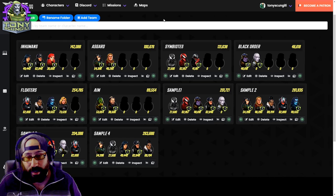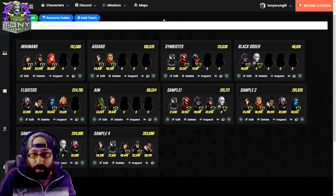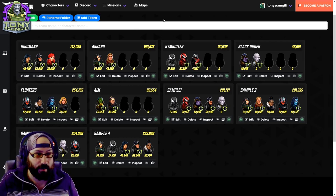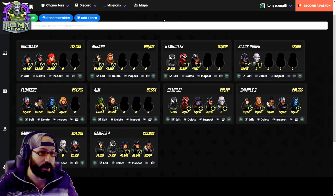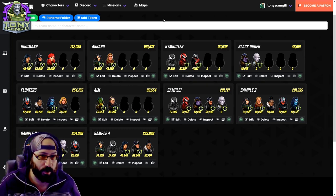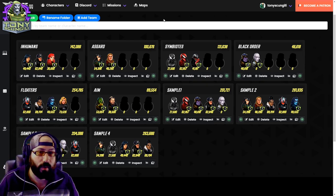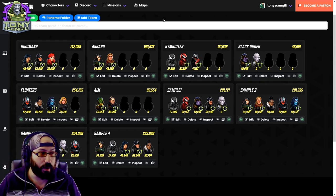Obviously you could use Hella on her own without needing Thor — just like you don't need Crystal in the Inhumans. If you just have investment in Hella, that will be okay; you can probably do pretty well with just her. But if you have both, that's a core team. If you are working on your Asgardians, those two characters — which are the two you should be working on to begin with anyway — will help you the most.